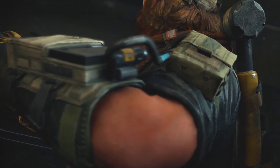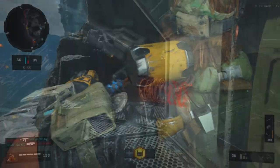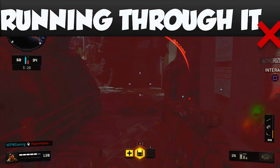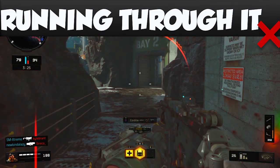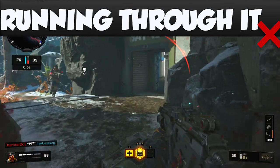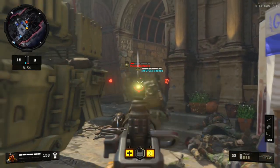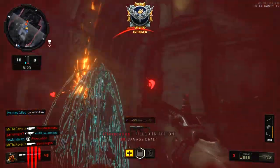If you are on the opposition of the razor wire, the best thing to do would be to destroy it first, have your team focus it, and then work on pushing inside the area. It's not really worth running through the razor wire because you take five damage per second, so it will kill you eventually. The guy that put down the razor wire is gonna know that somebody is stuck in it — it's kind of like a spider that notices a bug trapped in its web.